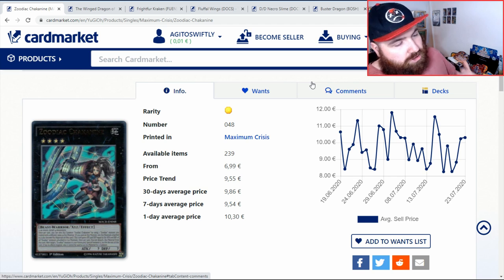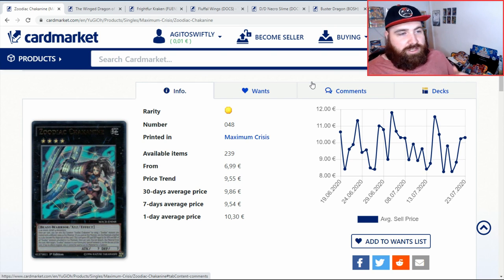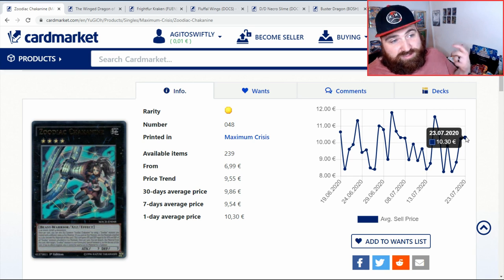Let's start off with Zodiac Chukka9. It's essentially the only expensive piece of the puzzle for Zodiacs — every other card is under about two pounds right now. You can pick up the whole deck core for around 30 quid. Chukka9s are going to cost you around eight to ten pounds currently, with average market prices here just over ten euros.